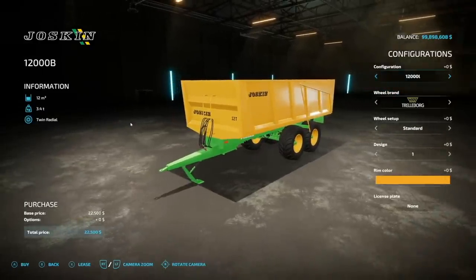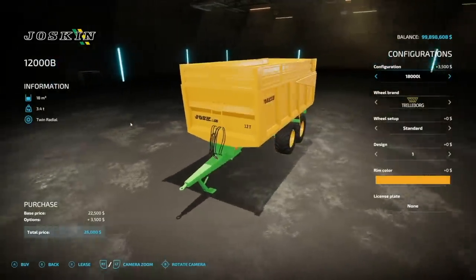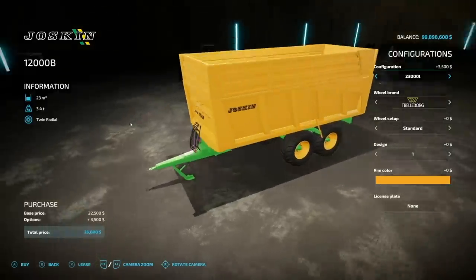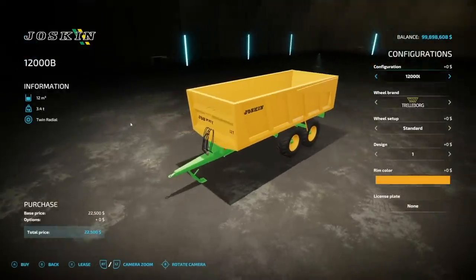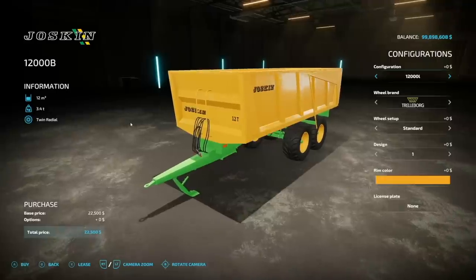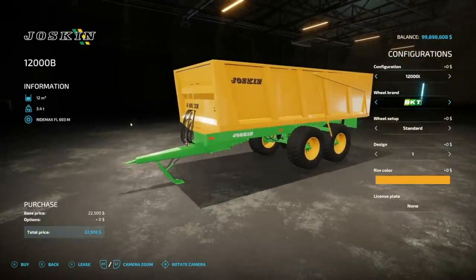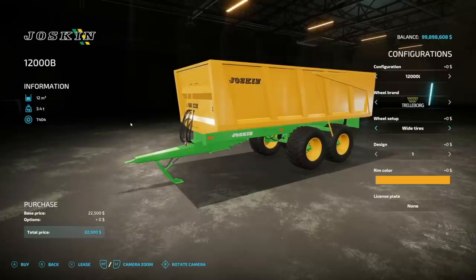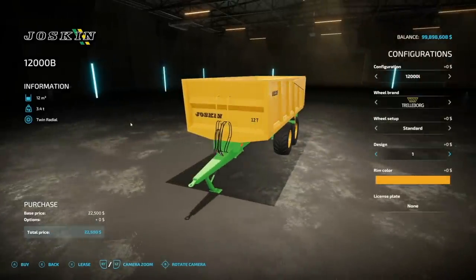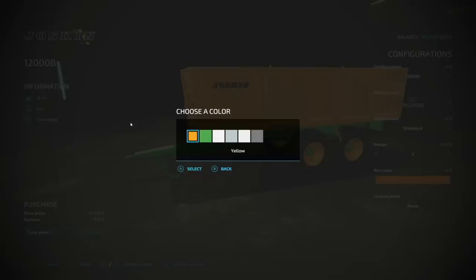Your next-to-last new mod for all platforms is the Joskin 12000B trailer. It starts at 12,000 liters and you can go up to 12,700, 14,000, 18,000, or 23,000 liters with different designs — you can almost double the capacity. Bulk capacity is 3.4 tons and it's 4 slots on consoles. Tire brand options include Trelleborg, Trelleborg Rice, Continental, BKT, and different wheel setups. There are also design and rim color options.